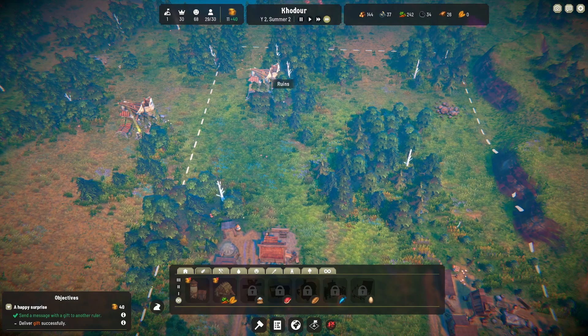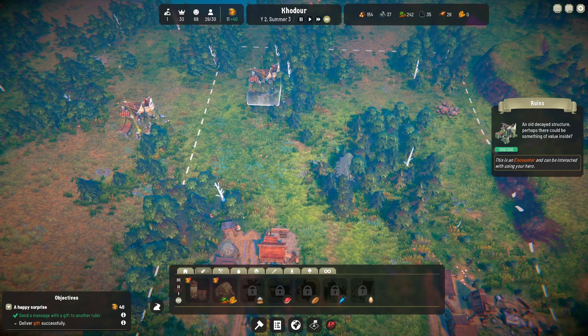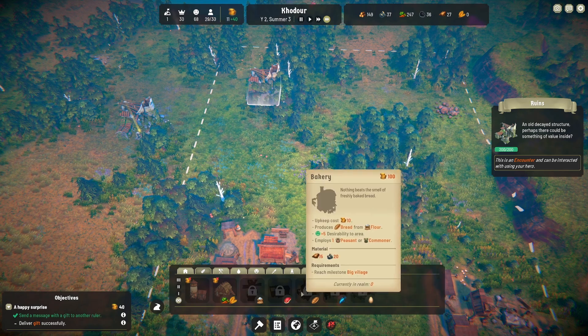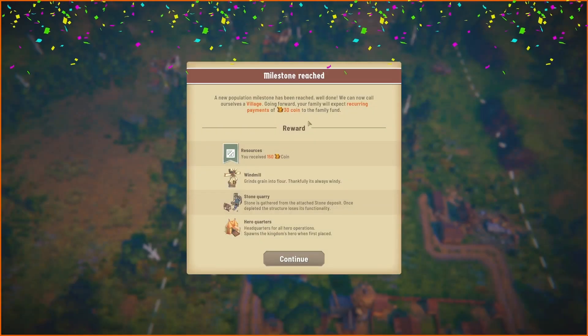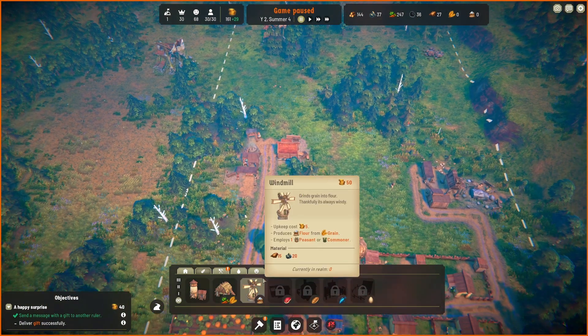We've also got these ruins over here, which says we can explore with a hero. I'm not sure if we get heroes this far in early access — we'll find out. I'd imagine we'd get them pretty soon given how much we've already unlocked. We can only have one out of two peasants because we don't have enough room. Oh, we actually unlocked the next tier — we are now a village! We get 150 coin, which is awesome. And it unlocks the windmill, the stone quarry, and the hero quarters!